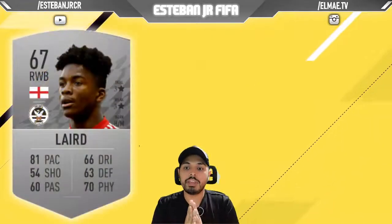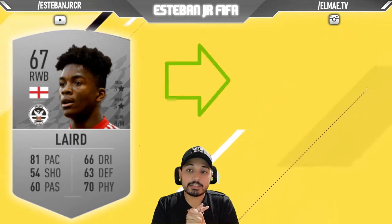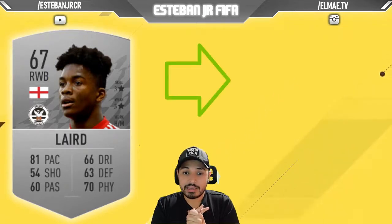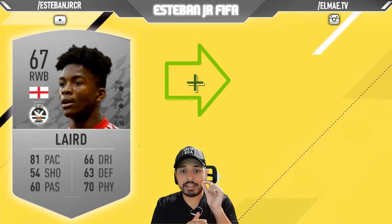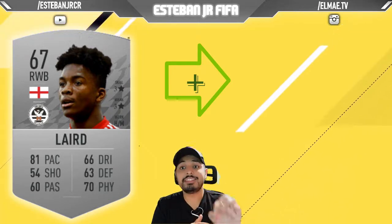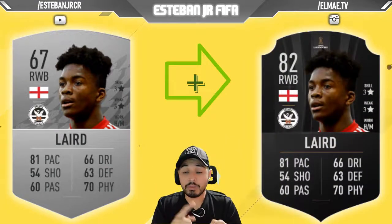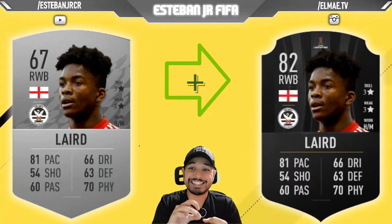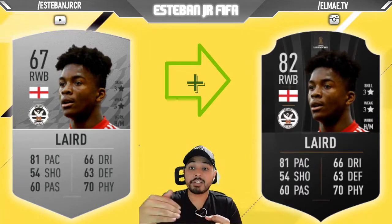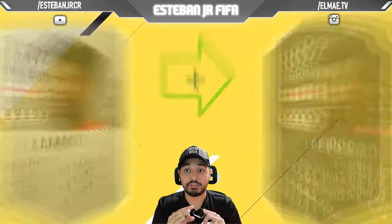Next we have Laird. This wing back plays in the Swansea team and also for England. He is a 77 and he can scale to an 82. He has 81 pace, 70 physics, 60 dribbling, 60 passing, and 63 defending. I think he is a really good choice.